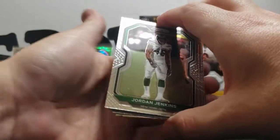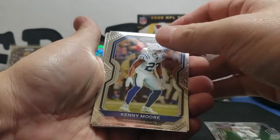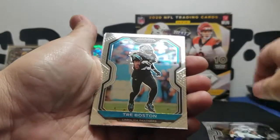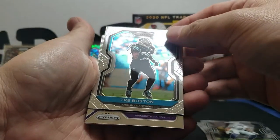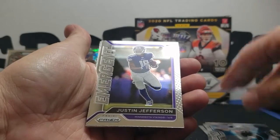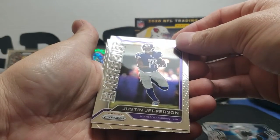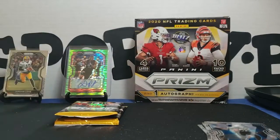Alright we got a Jordan Jenkins base, Kenny Moore base, Trey Boston base — something Minnesota Vikings — Justin Jefferson, that's nice! And the rookie is Marlon Davidson. We'll go ahead and sleeve that up real fast.